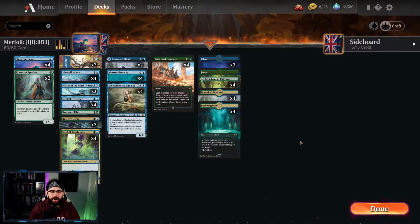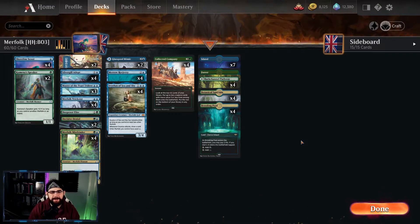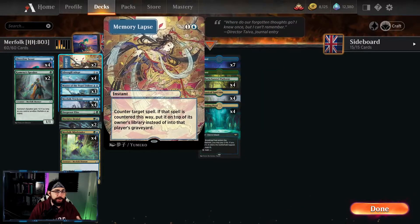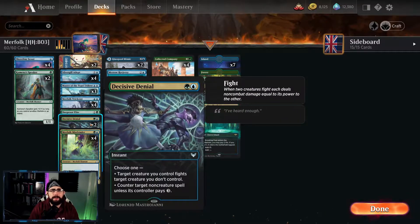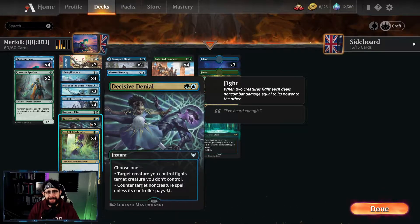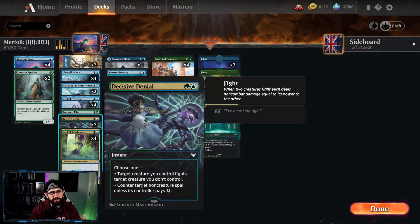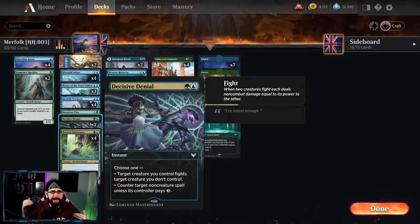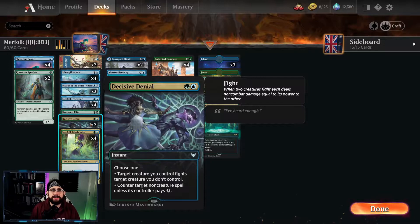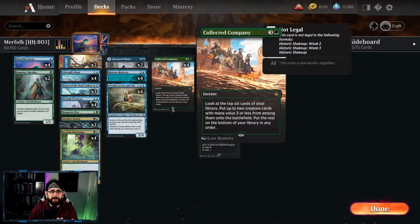Okay everyone, short and sweet deck tech today. Every card more or less is a creature spell, so let's talk about the non-creature spells first. We're running a two-of Memory Lapse, which is great for keeping your opponents at bay, putting them back a couple of turns. Also a two-of Decisive Denial — another more or less hard counter spell unless you get into the late game. If we get into the late game, we've already lost. It can also be used as a fight spell against creatures we don't want on the battlefield. These four cards together are perfectly fine, perfectly balanced.